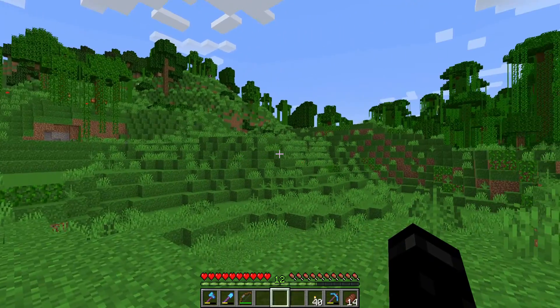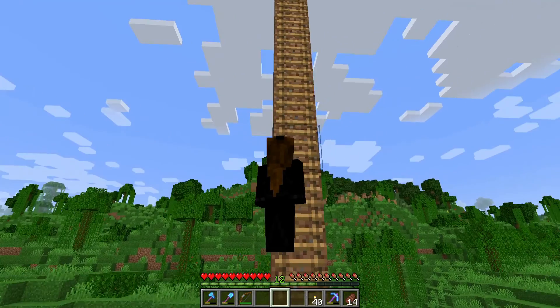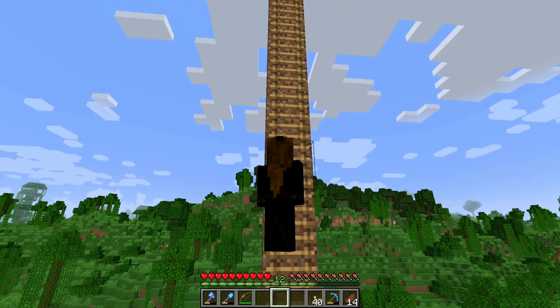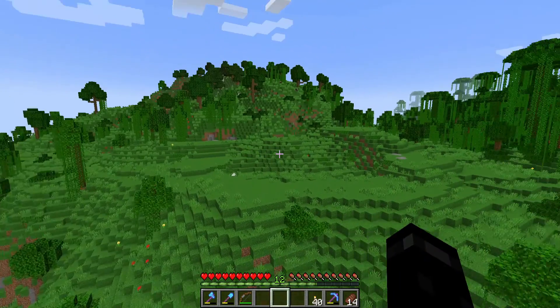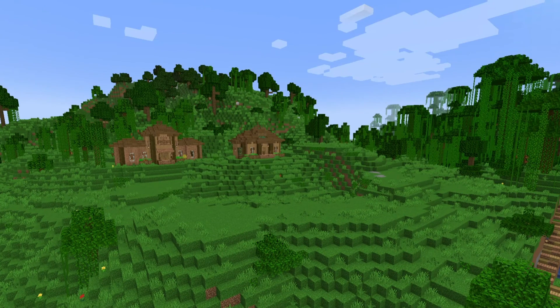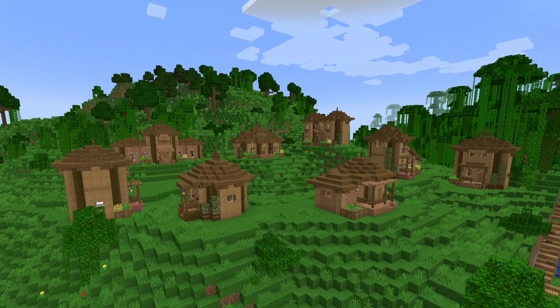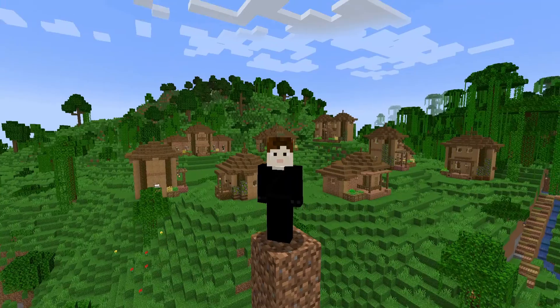See this empty land? Wait, I'll show you. Just let me climb this ladder. See this empty land? Now see. So, how about that? Mega-duper-fast build giga mode.